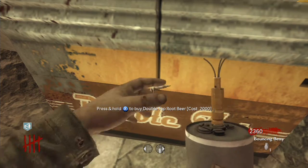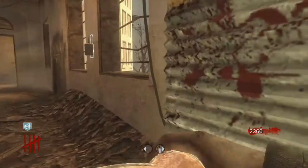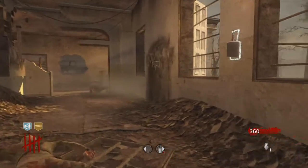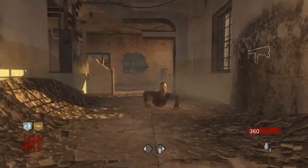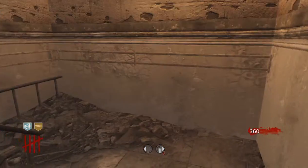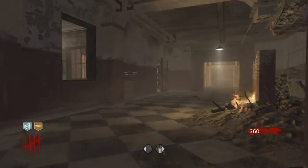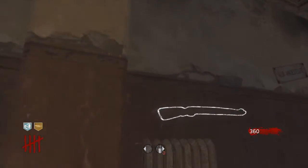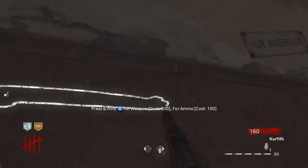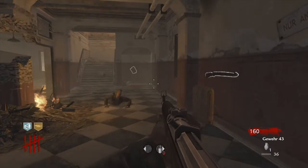Then quickly buy the perk. When you do this, you'll drink the perk and you'll be left with open hands. Now what you're gonna want to do is go get whatever gun you want, or use the mystery box if you have enough points. I'm going to go get the Kar98 — that carbine is only 200 points.